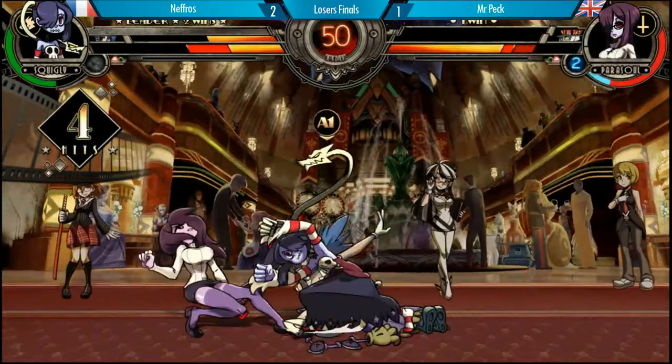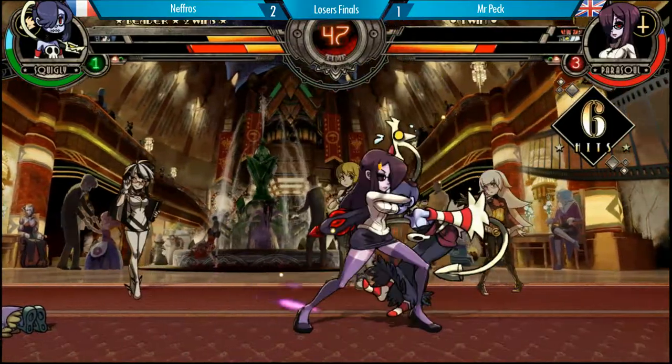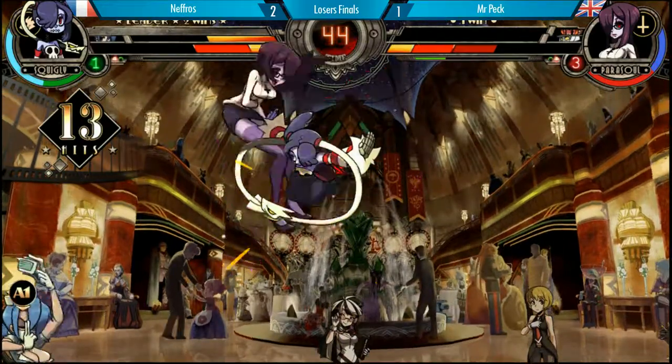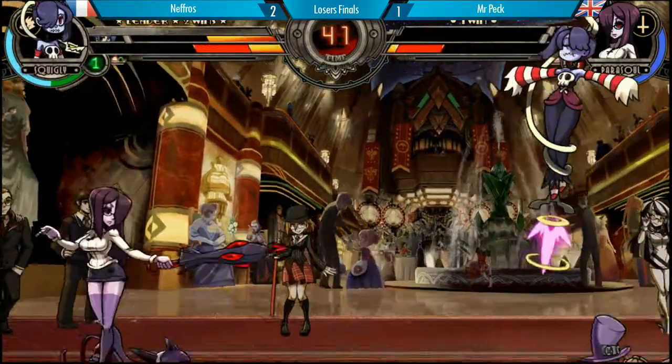Mr. Peck has the resource advantage. Good blocking. The airflow working out so well. The dragon bite — that was ADP but it worked out as a dragon bite. Drops the combo.